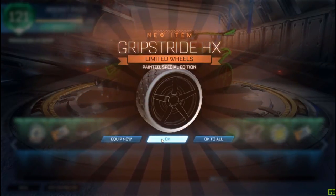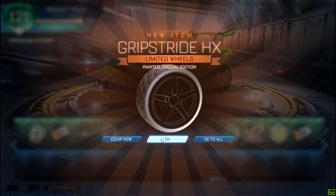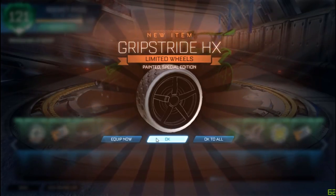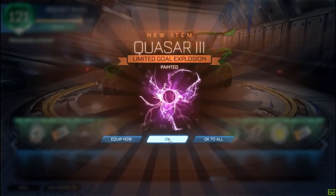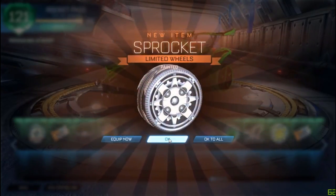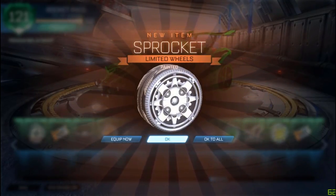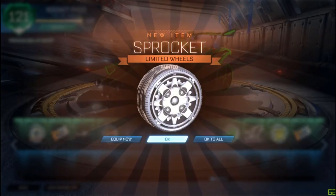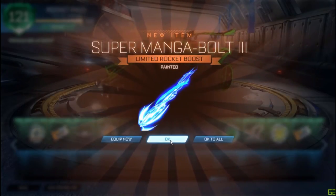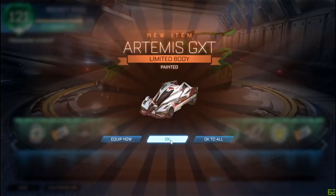Is that titanium white special edition grip striders? Titanium white inverted grip strider HX - I'm equipping those. Painted quasar. Titanium white sprocket - I am pretty sure that's titanium white boys. I am hyped right now, holy crap boys! What is our luck? A painted magnabolt. Painted quasar. I think that's a crimson Artemis.